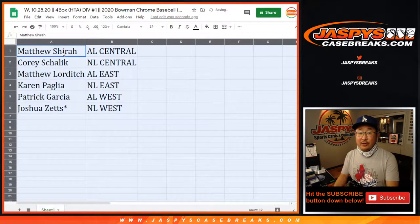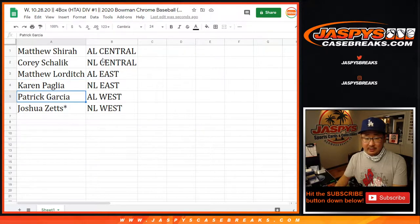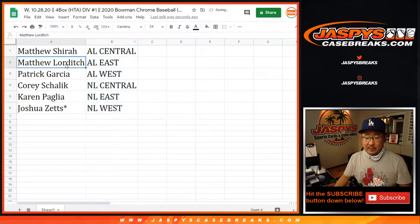So Matthew Shearer with the AL Central, Corey with the NL Central, Matthew L with the AL East, Karen with the NL East, Patrick with the AL West, and Josh with the NL West, home of the world champion Dodgers. Let's sort this by column B, by division.